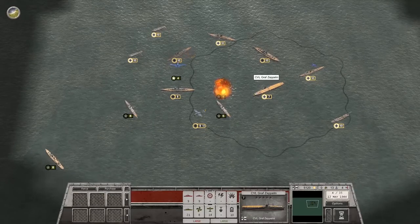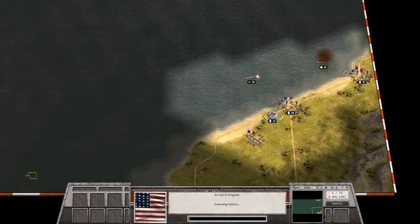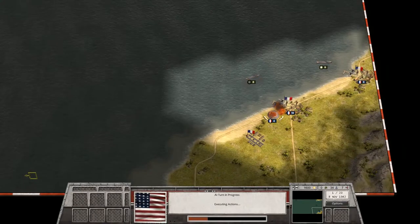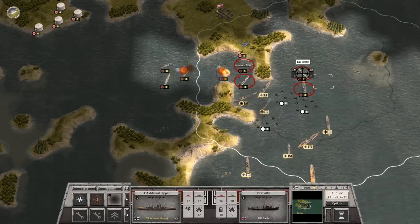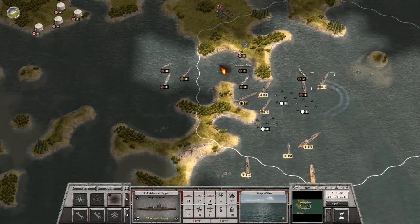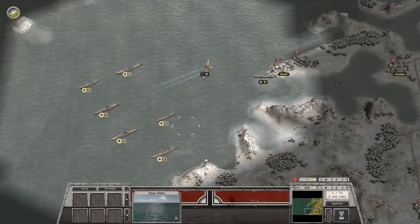Naval combat in Order of Battle has been revolutionized. New naval combat mechanics, new detailed armaments for every ship, revamped submarines, as well as a brand new type of naval unit — seaplane tenders. With over 50 units and a brand new campaign, Kriegsmarina is a unique and original expansion to Order of Battle.